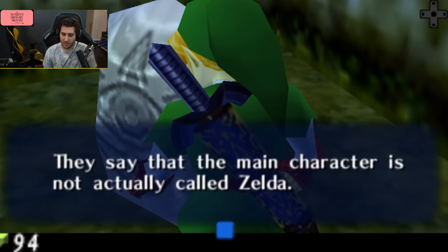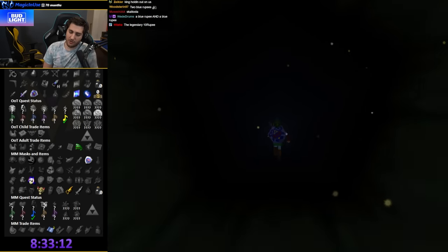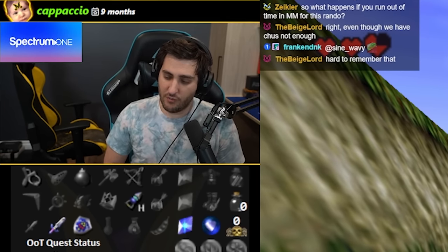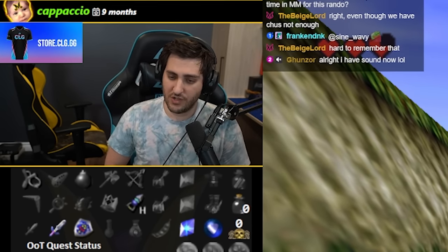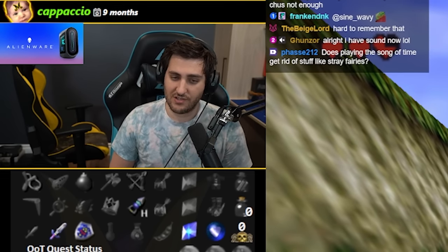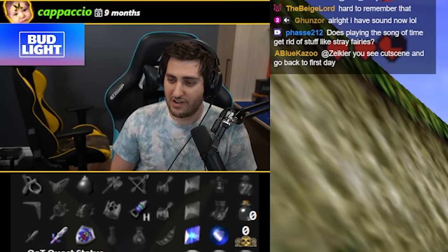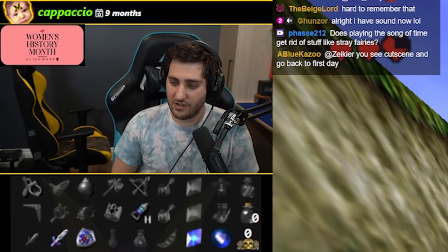The gossip stone says the main character is not actually called Zelda — thanks. So I think the play is to go back to Child Link. There was a lot of stuff we could check. To get to Bottom of the Well we have to go into Dodongo's Cavern, but that can't be accessed because the gate is closed and Zelda's Letter is selling for 300 rupees at the store, so I have to go via Lost Woods through Goron Village.